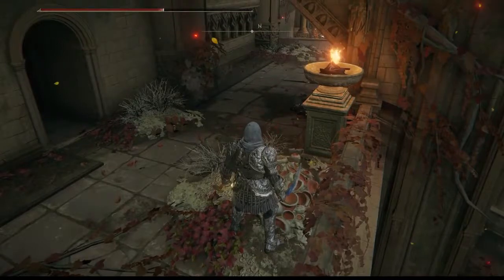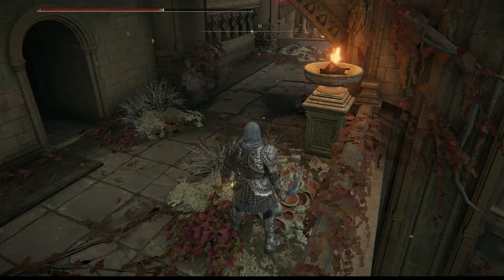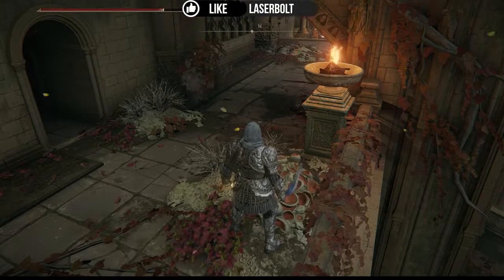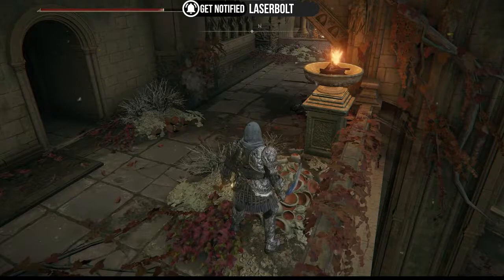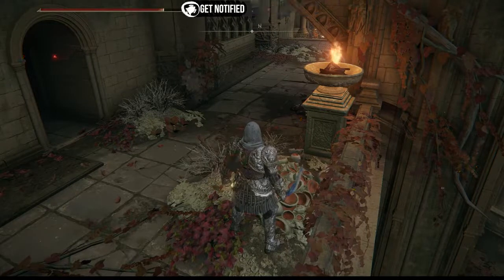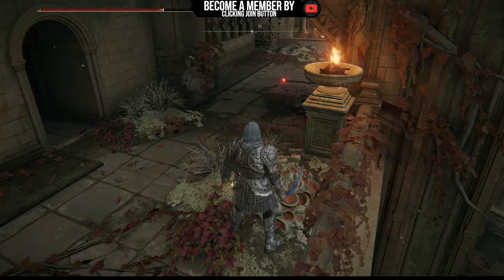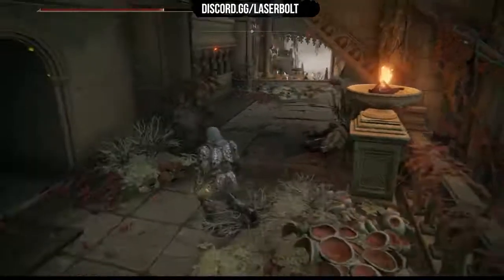We're talking about the Wing of Astel. Now imagine you combine this weapon with any build — it's going to be ridiculous, especially if you are looking for an intelligence build or sorcery build. Adding this weapon to that build, you are going to be a god in Elden Ring, walking around killing everyone left and right, and nothing is going to stop you.